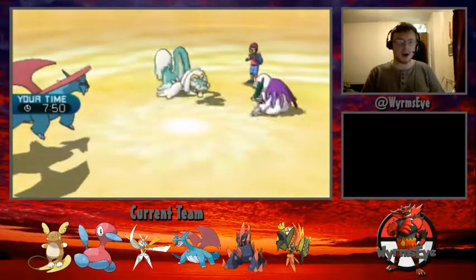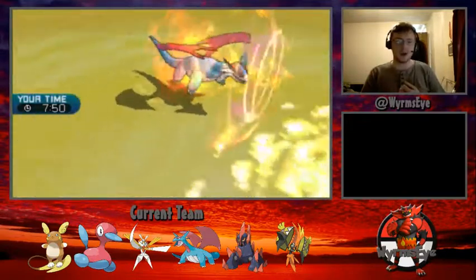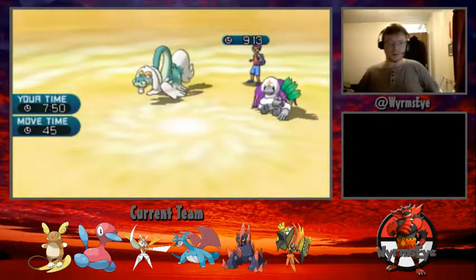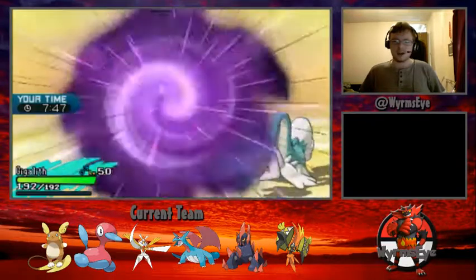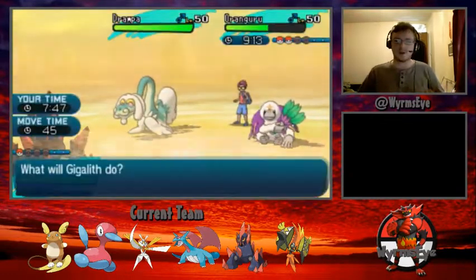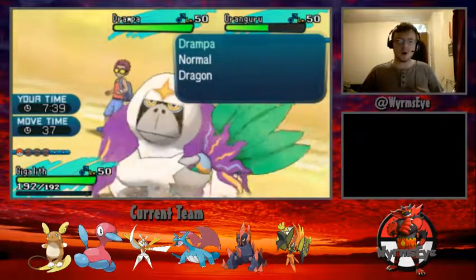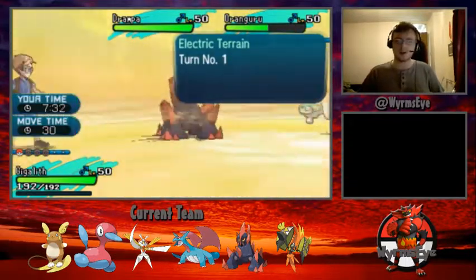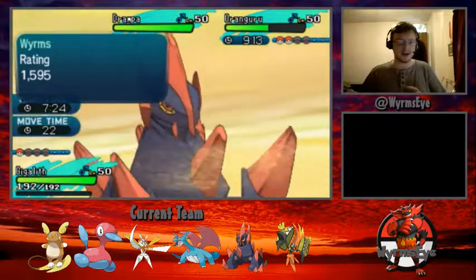Tapu Koko faints and Hyper Voice does just under half to Salamence, but Instruct from Oranguru means a second Hyper Voice knocks out Salamence. From a 3-2 lead, we go two Pokemon to one down. I decide to bring in Gigalith and go for Rock Slide. We haven't seen Drampa's item, but the damage output from Hyper Voice suggests it's not a Life Orb or Choice Specs. I feel fairly comfortable that Gigalith can take whatever Drampa and Oranguru have. If we get a flinch at any stage, we could stop some of my opponent's offense.